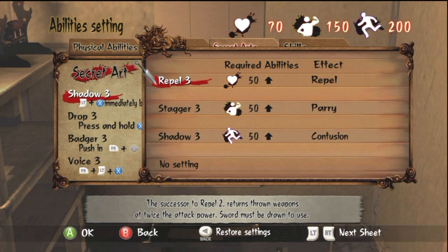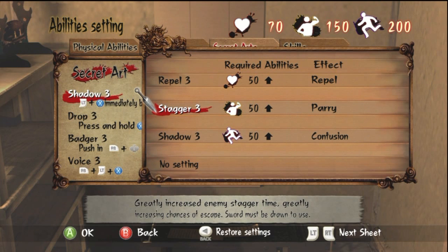The first one on the list is Repel, which allows you to repel incoming shurikens thrown at you by the enemy. The enemy will only throw a shuriken at you if you're at a higher altitude when they're aware of your presence. The problem is, when they're aware of you, the main thing you want to do is get out of sight — so this ability is really kind of useless.